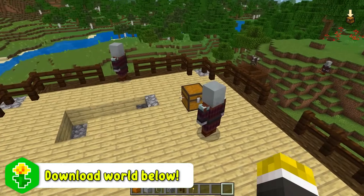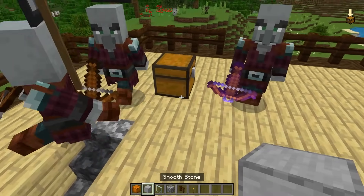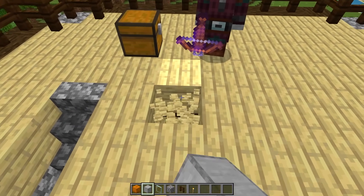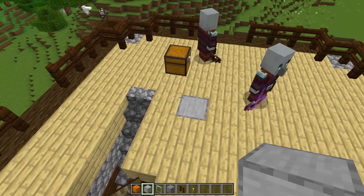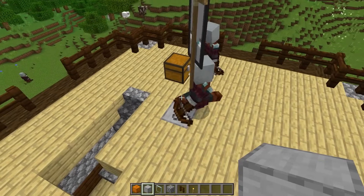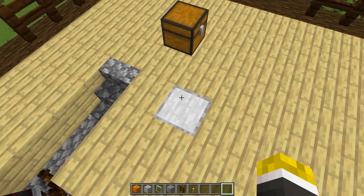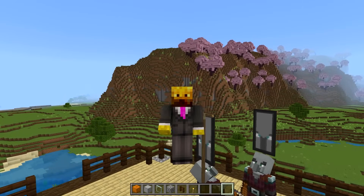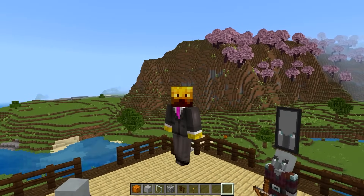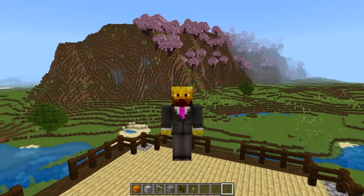Now what you want to do is come to this chest and look at it in this direction, then go over one block, back two, and break this block. This is a guaranteed spawn spot — this is where pillagers are always going to spawn no matter how many spots your outpost has. Here are where the other four spots might be. If you have two or four spawn spots, they might spawn in one of these other locations, so we're going to have to trap them and figure out where they spawn.